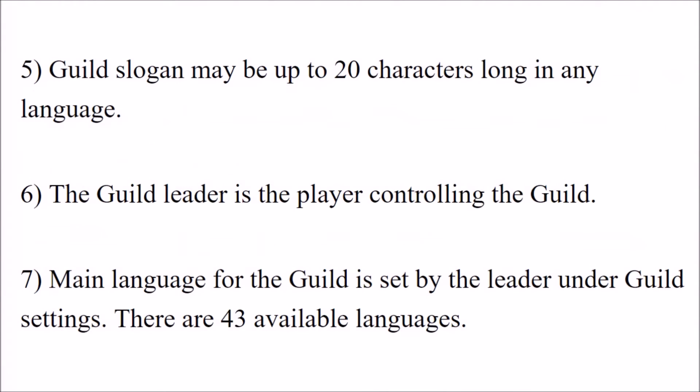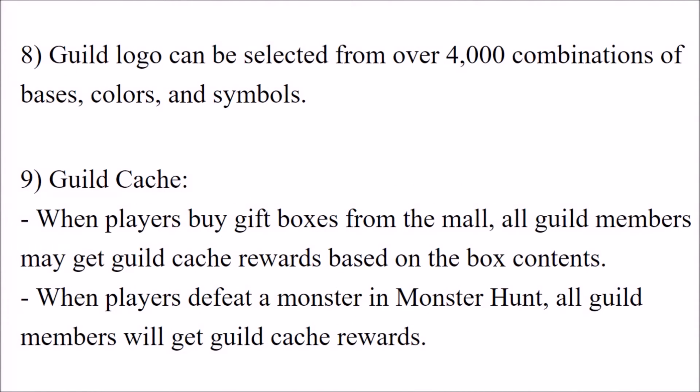Guild slogan may be up to 20 characters long in any language. The guild leader is the player controlling the guild. The main language for the guild is set by the leader under guild settings, and there are 43 available languages. Guild logo can be selected from over 4,000 combinations of bases, colors, and symbols.